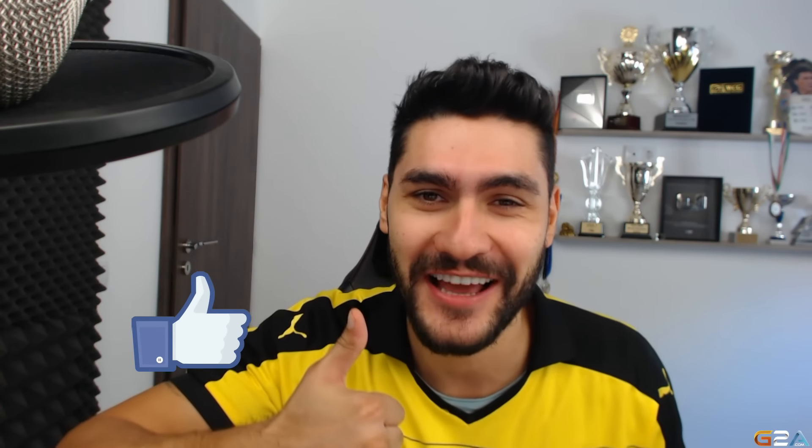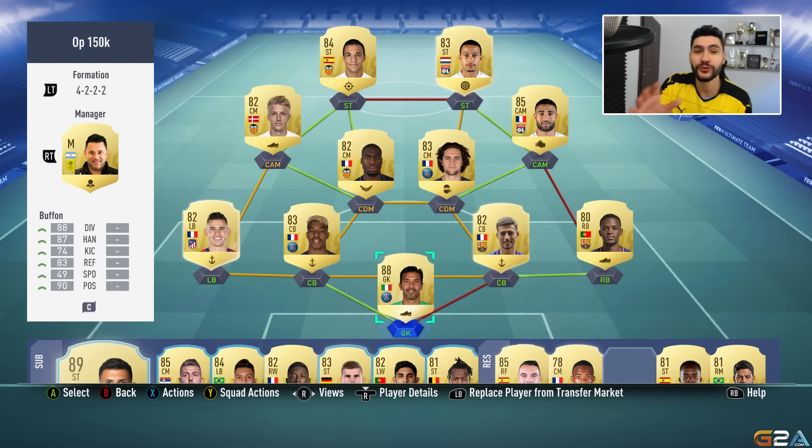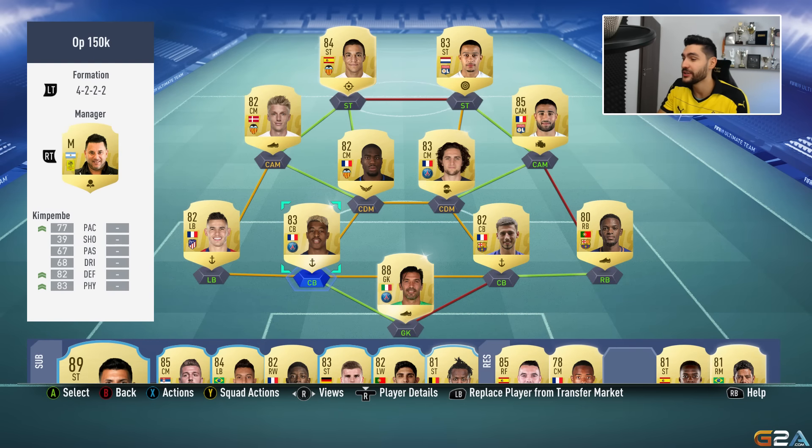We don't have that amount of coins at the beginning of the game, so here we are with cheaper but very very overpowered squads. Before we get started, smash the like button if you like the cheap overpowered squad builder videos and want to see more coming up in the next days. Let's talk about the team — it's a 4-3-2.